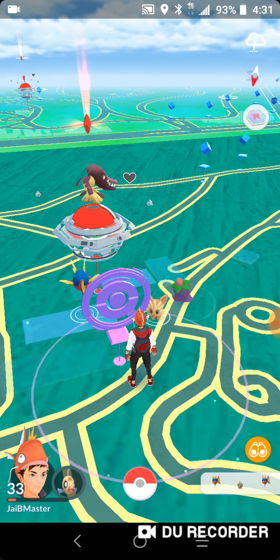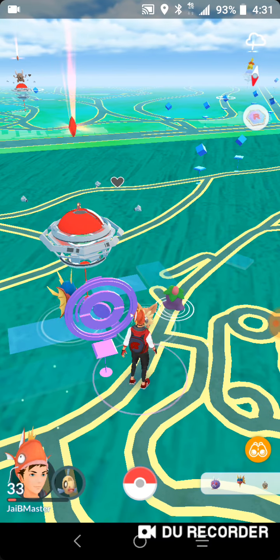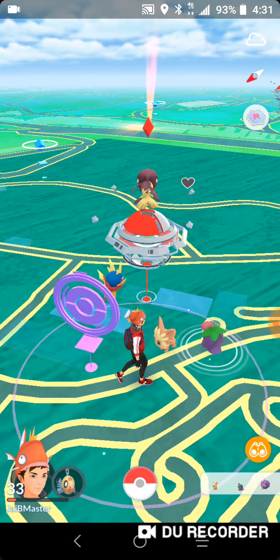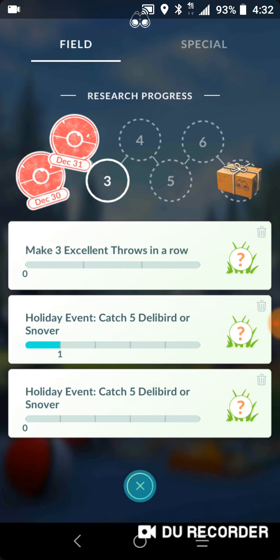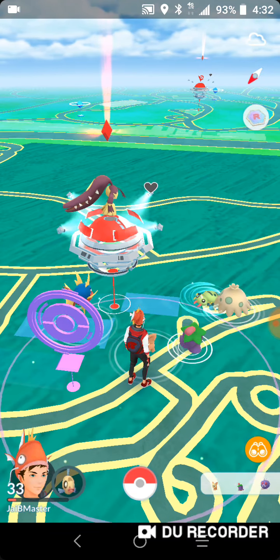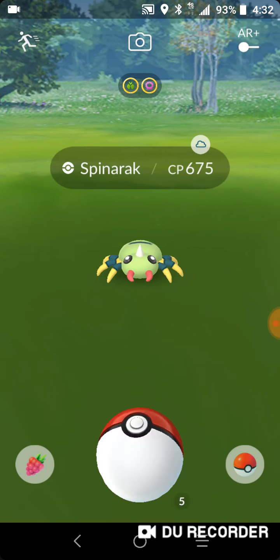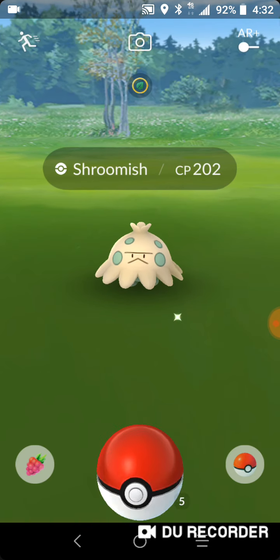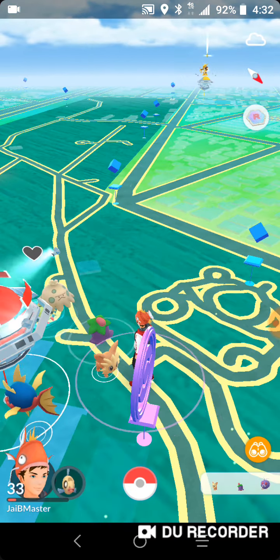Spun a Pokestop but I didn't get an incubator, so that event is over, sadly. New quest — and some of them are very, very OP. Like, a fossil Pokemon gives you Snorlax's evolution, which is sick. We're gonna go around the park and hatch eggs. I'm probably gonna go to the pool right now, so I'll be back.